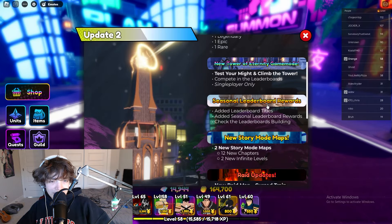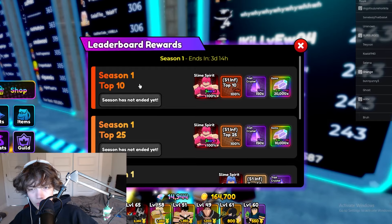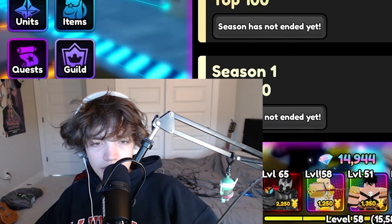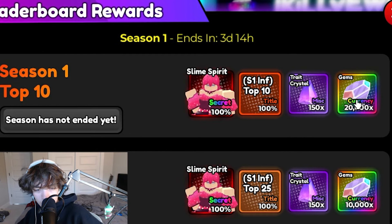Next on the update is the seasonal leaderboard rewards, which shows that individuals who have made their way onto the top 10, top 25, and top 50 are going to get some assortment of the slime spirit, a title, trick crystals, and even 20,000 gems.